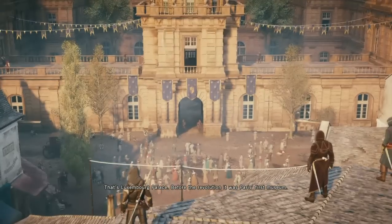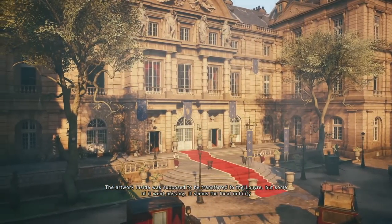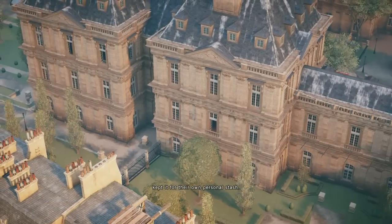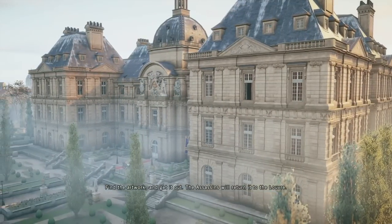This was a palace before the revolution — it was Paris's first museum. The artwork inside was supposed to be transferred to the Louvre, but some of it went missing. It seems the local nobility kept it for their own personal stash. Find the artwork and get it out; the assassins will return it to the Louvre.